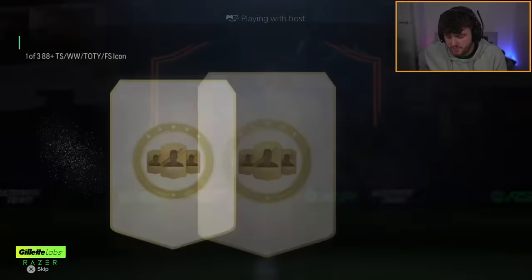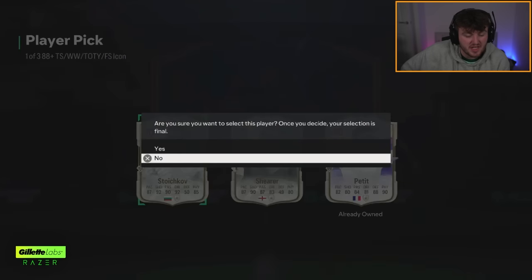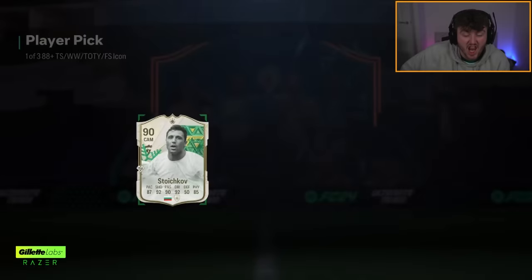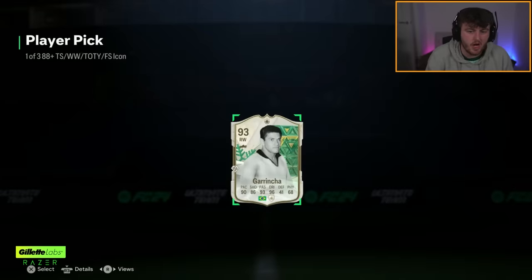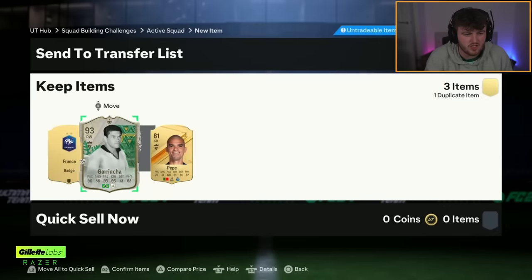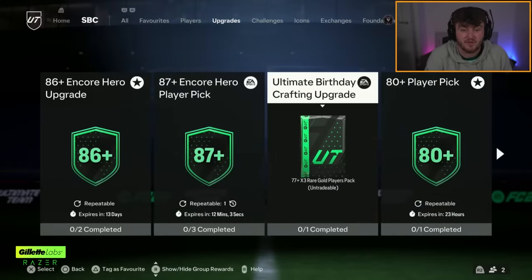Dario's icon pick - come on, future stars or team of the year please. That'd have been decent. I think Patee's actually solid. Unfortunately again, it's just an already owned icon. So we're just stuck there with Stoichkov and Shearer, who we've seen already a lot. We joined as he opened it - he had a choice of Future Stars Gerrard or Winter Wildcard Garincha. I'm actually surprised he picked Garincha there. I think I'd have picked Gerrard - I think he'd be better as a midfielder.